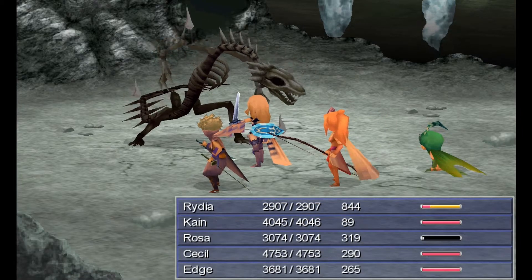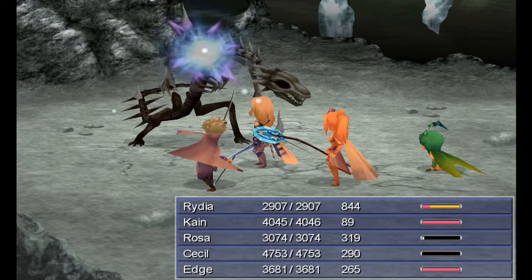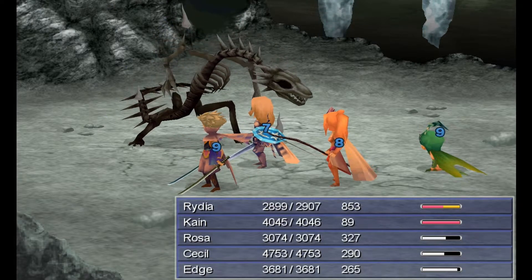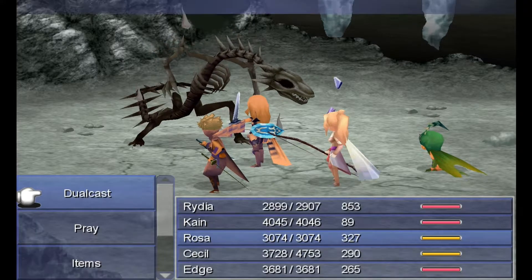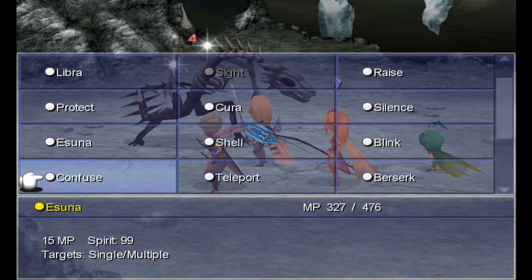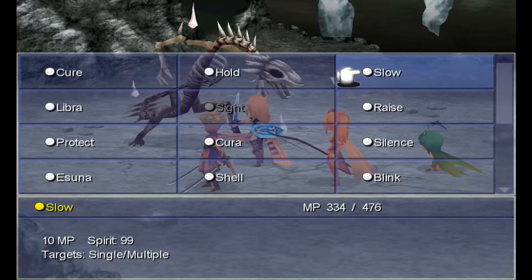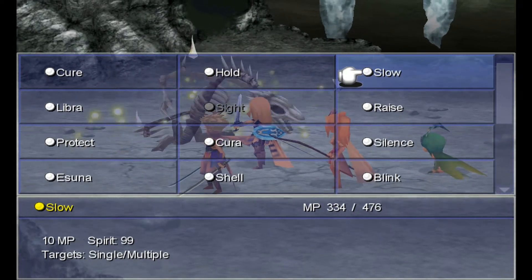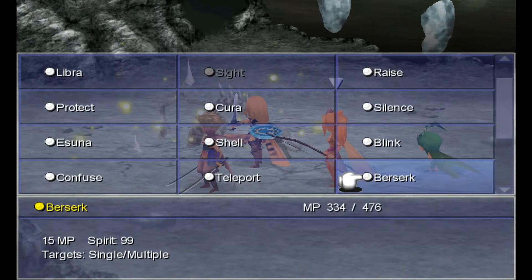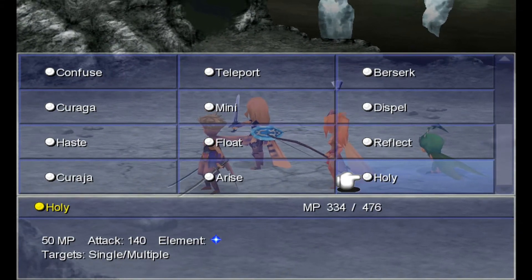This guy has 46,000 health, by the way. Something we probably can do, which I should have done at the start — but I was resurrecting everyone then — is we can actually dual cast Slow and Holy on this guy. We won't get the opportunity to now, but if you do that at the start it might just make things a little bit easier. And then if you're not healing, you can just dual cast Holy throughout as well. He won't like that, trust me.